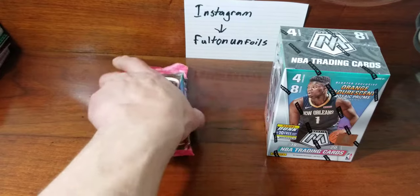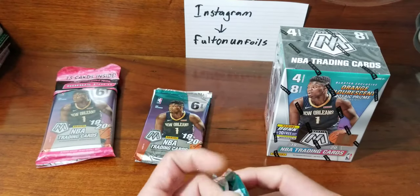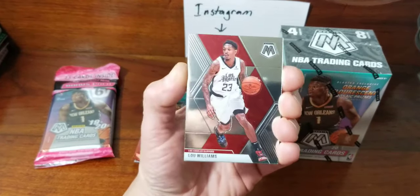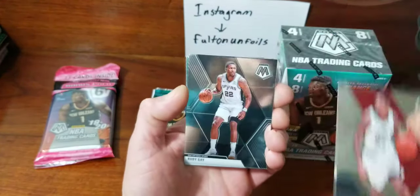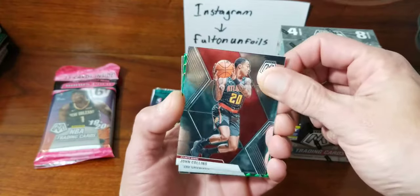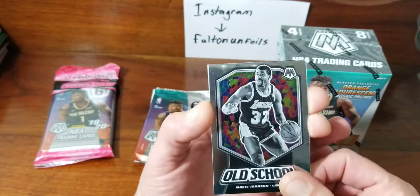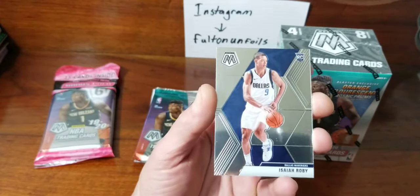I liked the mega box so far but I only found one of those, so I don't really get to pick what I open — it's what I find. If I could have found more megas I probably would have bought more of those. Anyway, we got Lou Williams. I think Target has some mega boxes coming out too, so hopefully I'll be lucky enough to find one someday. Rudy Gay, John Collins, got a green of Jae Crowder, old school Magic Johnson, and right color wrong guy — we got Isaiah Roby, a Maverick rookie.